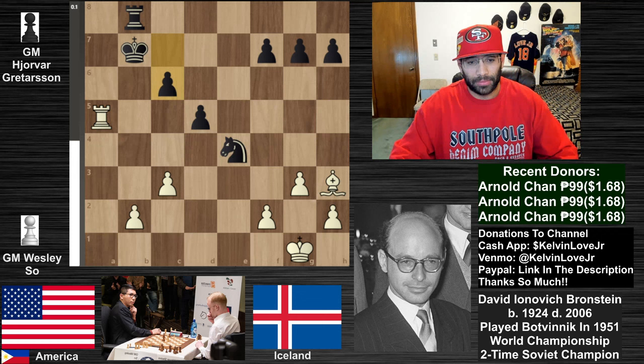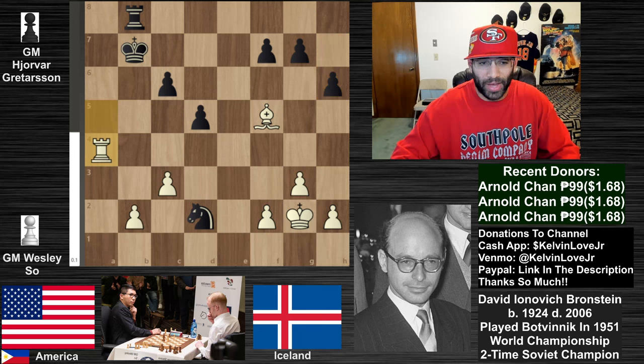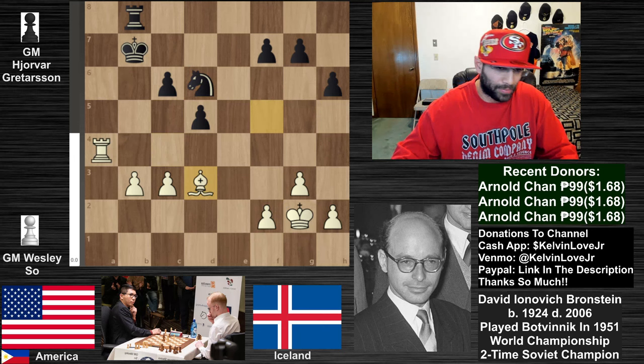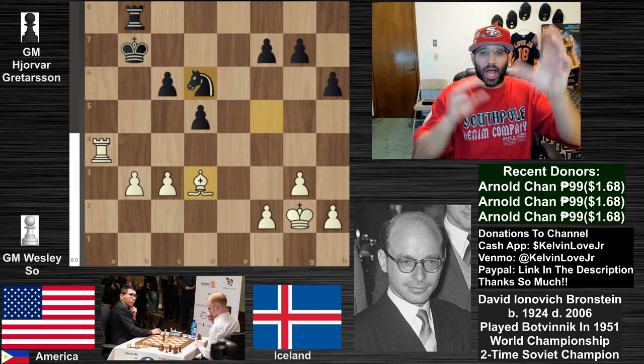We see c6, bishop up to f5 to eliminate this knight that's annoying in the center, knight to d2, king to g2, h6, rook down to a4 - basically telling the knight that if it ever wants to come back to this square, it's not going to live for long. Knight goes to c4, b3, knight to d6 attacking the lone bishop, bishop back to d3. If you ever find a knight on the side of the board, this is the exact position you want - this knight doesn't have the ability to come to any of these squares.